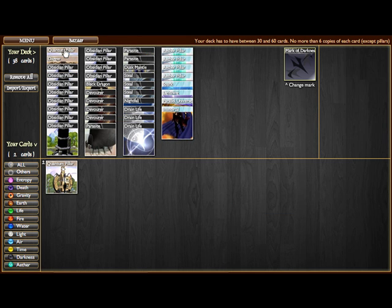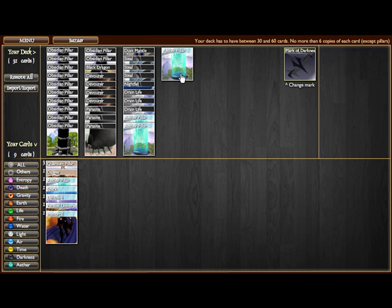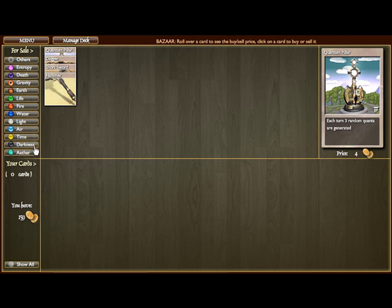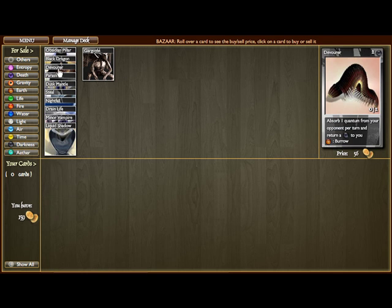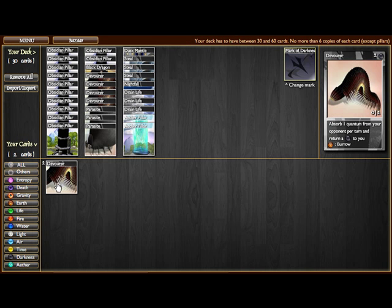Remove the other cards in the deck, including the Quantum Pillars and the Dagger. Remove all the Aether stuff, with the exception of 2 to keep your deck at 30 cards so you can sell all of them. Buy 2 Devourers. Devourers are going to be more or less the strength of your deck, and you'll see why when I actually play it.